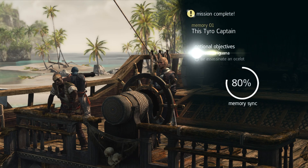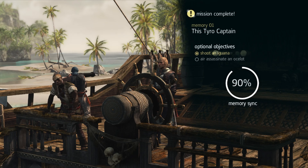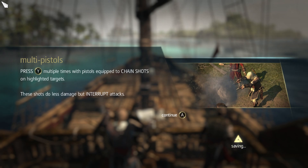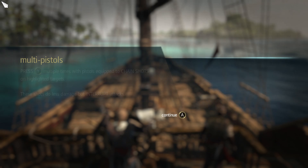There we go, baby, let's go. Multi-pistols — press Y multiple times with pistols equipped to chain shots on highlighted targets. These shots do less damage but interrupt attacks. Okay.